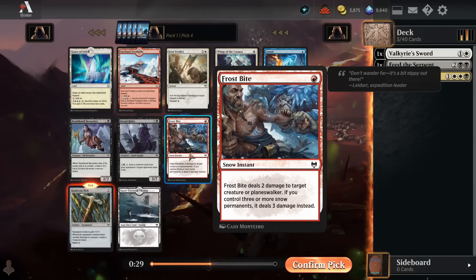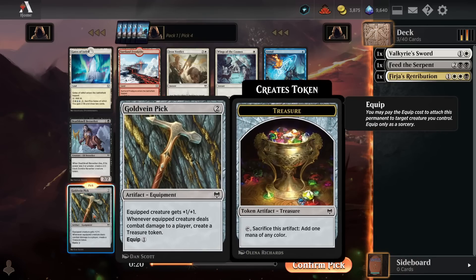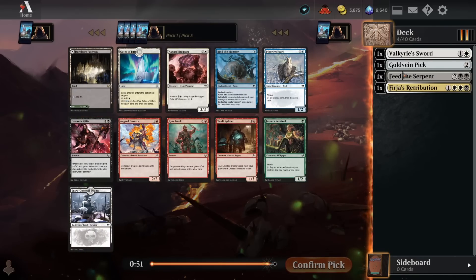It's really early in the draft — it's pick 4 — so these packs just happened to have a ton of great cheap red removal. I'm still going to be sad that I didn't just take Demon Bolt into double Frostbite here, but Goldvein Pick is a super solid consolation prize. This is a really helpful card for helping us splash things if we go down that route. It's pretty good to put runes on, and there's an equipment sub-theme in the set as well — it just helps you dump your hand out pretty early. So Goldvein Pick is just a really good card, and red is so open.